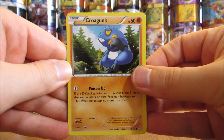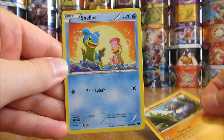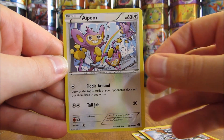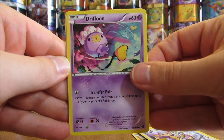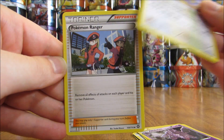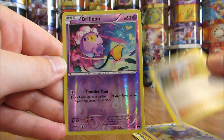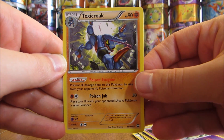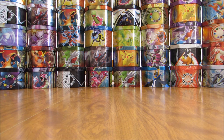First pack here starts with a Krogunk, Shellos, Mankey, Aipom, Drifloon, Nidorino, Ambipom, Pokemon Ranger. Drifloon, which is a common for a reverse solo. And the rare in the pack is a Toxicroak. I believe I pulled that Toxicroak card from the Hoopa EX challenge box when I opened that up.